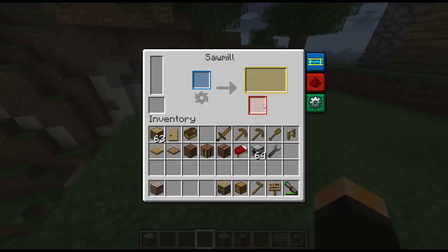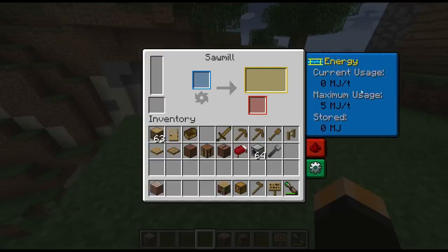You have a primary output and a secondary output, and the usual tabs on the right hand side. Your energy use — this will use up to five Minecraft Joules a tick, and I'm assuming it's going to store enough to saw a whole stack.